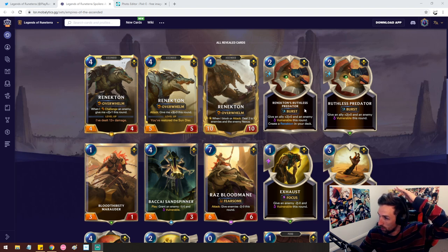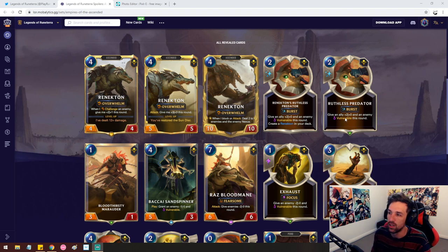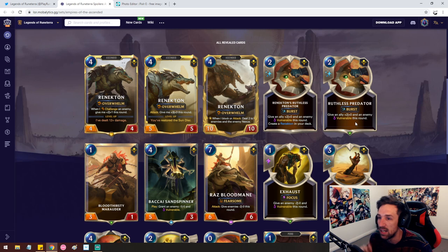Renekton's champion signature spell will give an ally plus two and an enemy vulnerable this round. Pretty vanilla, but it's another really good combat trick — I'm going to say this will see significant play. If Shurima has a lacking amount of combat tricks, this is pretty reasonable. It's like two cards in one: a combat trick for plus two like a Pale Cascade, but you also have the vulnerable so you can use other units to get some really good trades. A perfect card for any mid-range deck, so this might see some play.